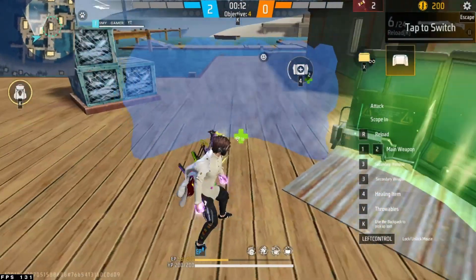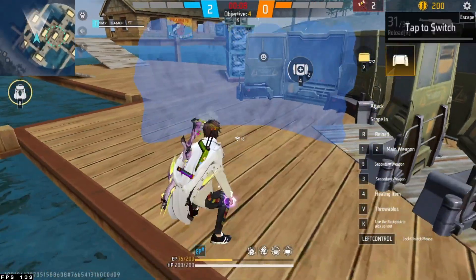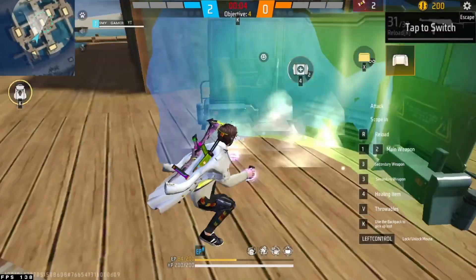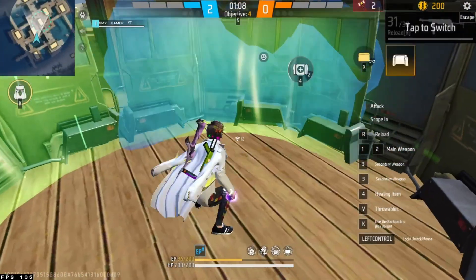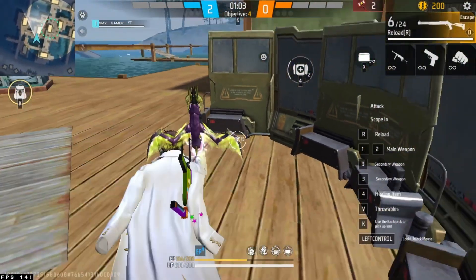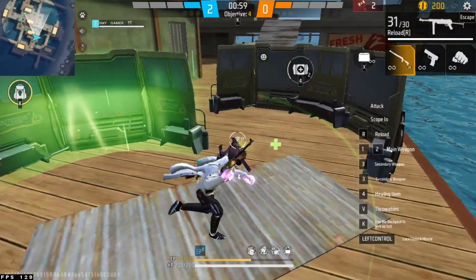Now jump into the match. Press E to drop a super-fast crouch plus glue wall instantly. Press Q to switch back to your weapon without delay. That's the easiest and smoothest way to get fast-setup glue walls on PC without missing a single action. We'll see you in the next video.